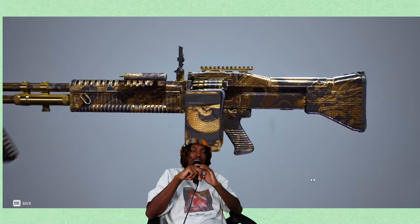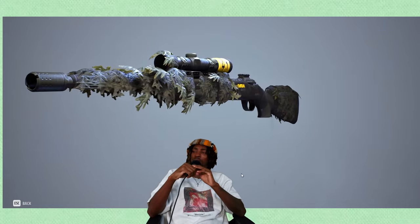This sniper — I call this the 4K skin — it prints out a picture. I don't know if it actually prints a picture of the person you killed, but I really don't care because the design of the rest of the gun itself is still pretty nice. I'm gonna give this one S tier. The black and gold dragon is B.